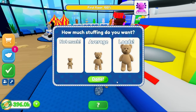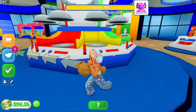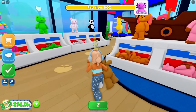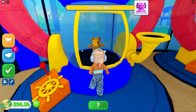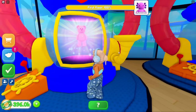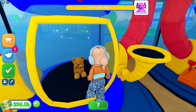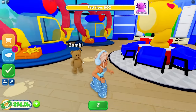Look - they've got no stuffing right now. Let's go downstairs first and stuff our teddy. How much stuffing do you want - not much, average, or loads? I want loads! Oh my gosh, look at it getting bigger - beautiful! Okay it is big. Now I can go over here - you bring your best life, give it a heart. Okay, make a wish - three, two, one, come to life Bambi!